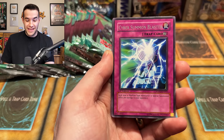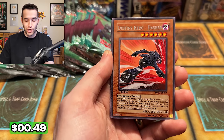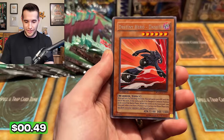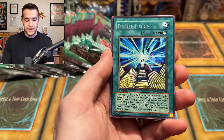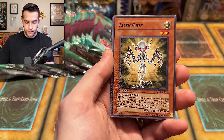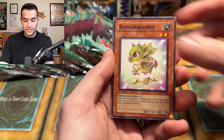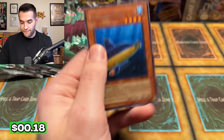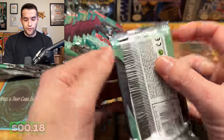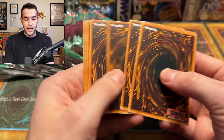There's another one — Cyber Summon Blaster. Dasher — I wish this was still a $20 rare. Future Fusion is in here; if we got the ulti version, it'd be crazy. Super Charged has four rares: Alien Grey, Vehicle Connection Zone, Fossil Excavation. We have Baby Sarasaurus and a fifth rare — Submarine Roid. Five rares in one pack. First edition Power of the Duelist, 24 packs. This is pretty crazy — two out of three have been error packs.